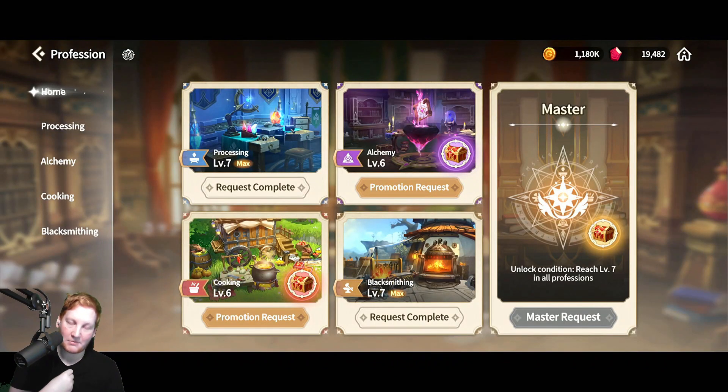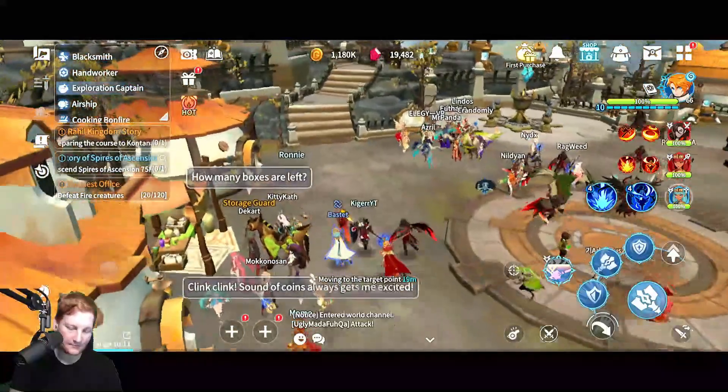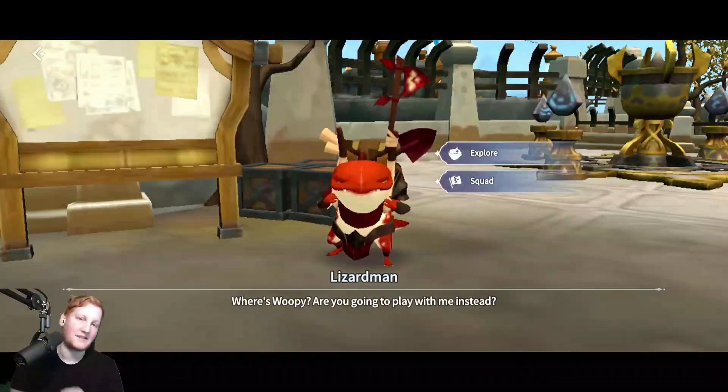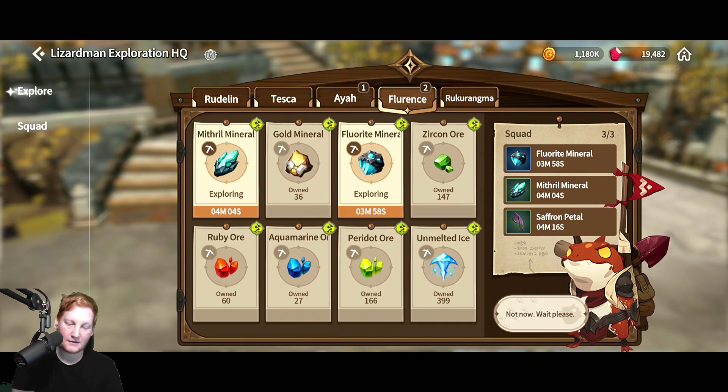Now we have Cooking and Blacksmithing covered. All that's left is Processing and Alchemy. Processing is very easy — just go mine, go gather. You can even get a lot of these materials from the daily events: the Fishing event, the Gathering event, the Mining event. From those alone you can get a lot. The rest you'll get from the Exploration Captain.